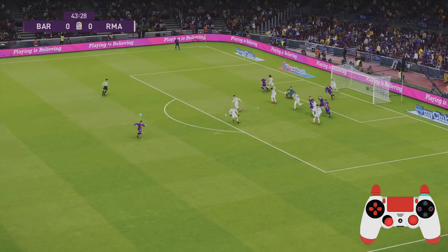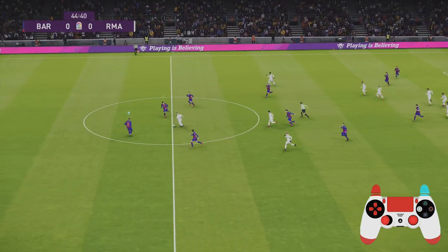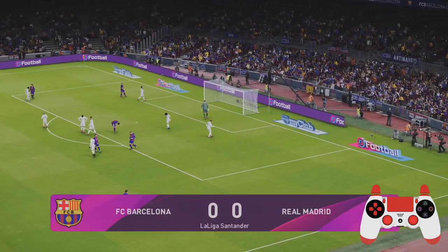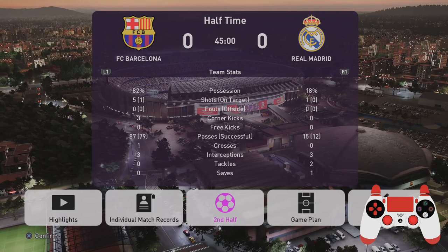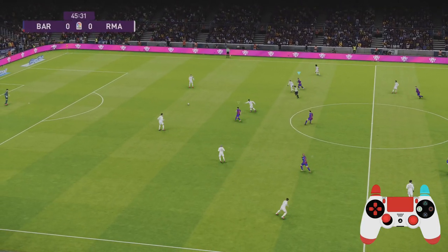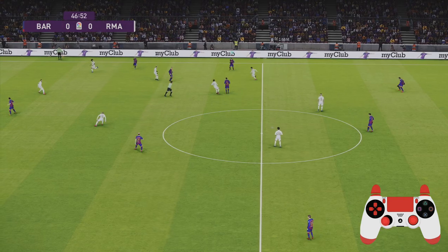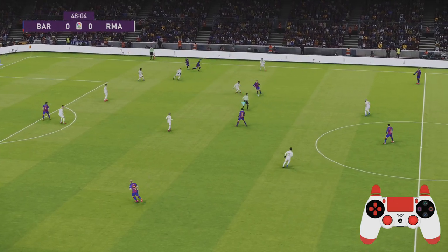A chance from a corner — punched away. Quickly snuffed out their attacks with that high press. A chance for Suarez — he's got to do better there. Look at that: 82% possession, five shots, one on target. They only made 15 passes and only 12 successful — and that was partly through me being really stupid. For them to only pass the ball 15 times during a 10-minute half — that's crazy. I didn't see how many passes I made, but that's crazy.